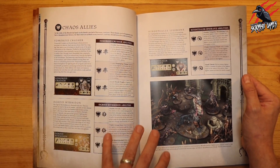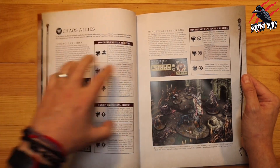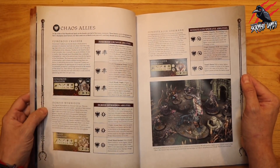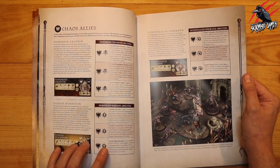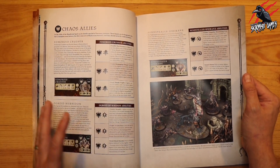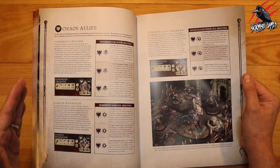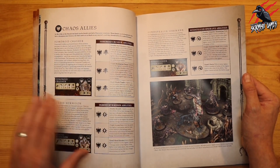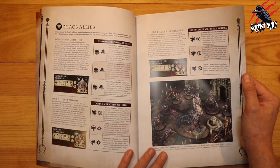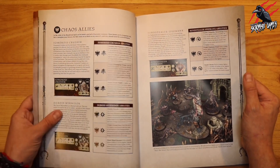These books are great because you could substitute the actual miniatures but use the rules from here. Or if you've picked up a model that doesn't come with the ability card and fighter type card, you can still play it. I picked up the Chimera but was too late to get the Warcry version, so I just got the plain white box with just the miniature inside. With these books I can get the rules and fighter type cards and still play that model.